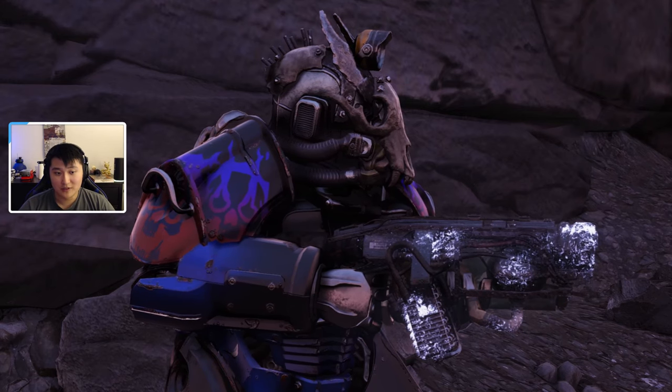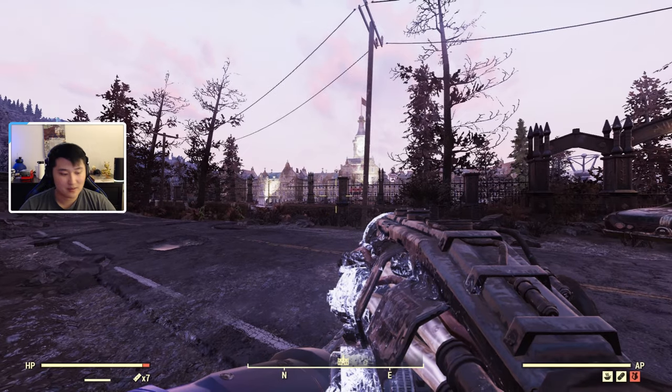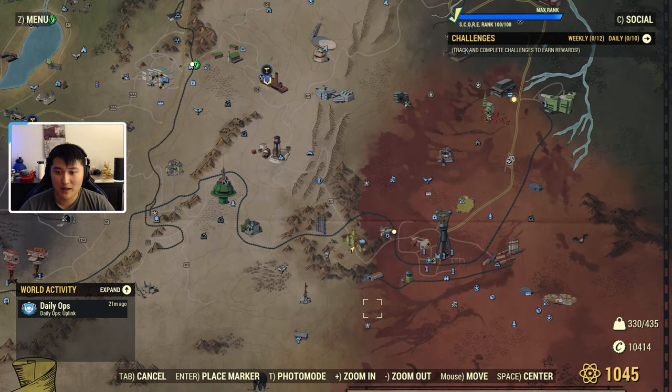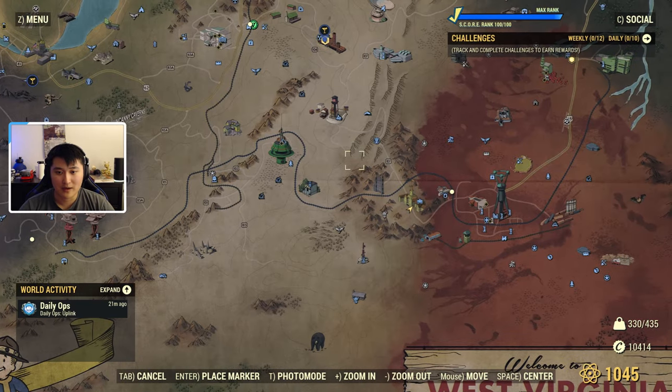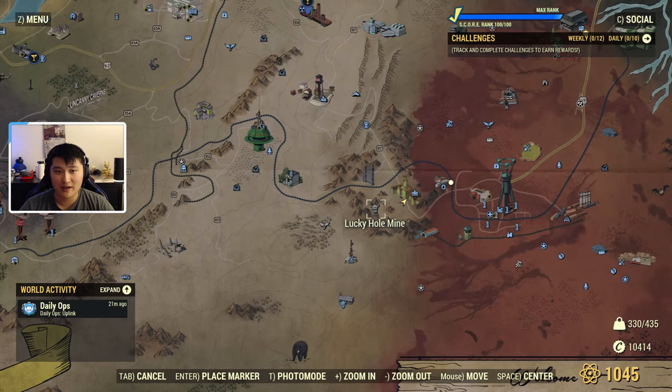Let's go ahead and get started with the first location, which is going to be Lucky Hole Mine. Lucky Hole Mine is going to be near Fort Defiance in the bottom right of the map in the Cranberry Bog. A little bit to the left of the Cranberry Bog, there's going to be Lucky Hole Mine. So we're going to go ahead and head there right now.